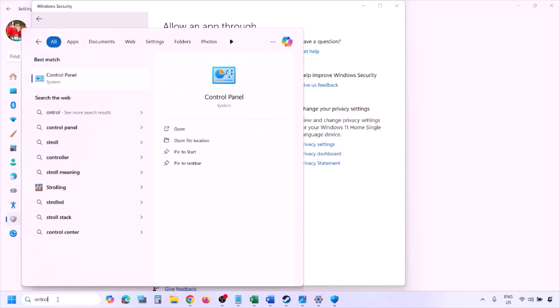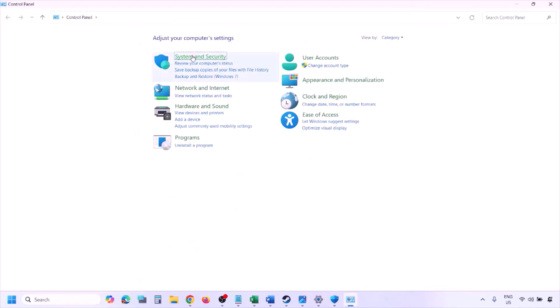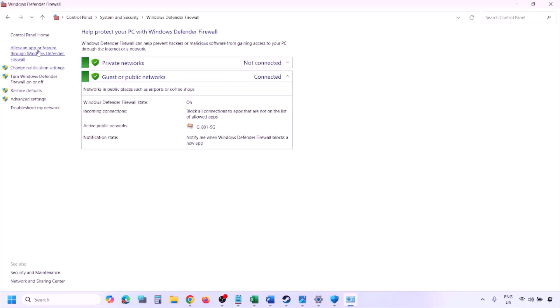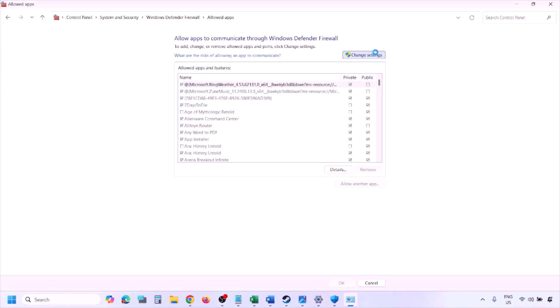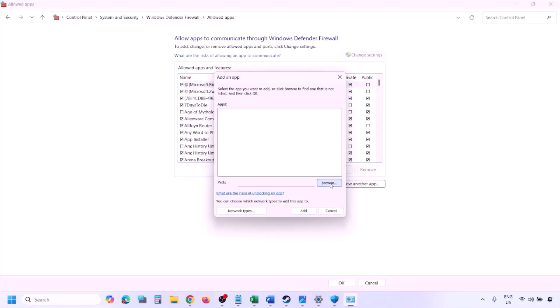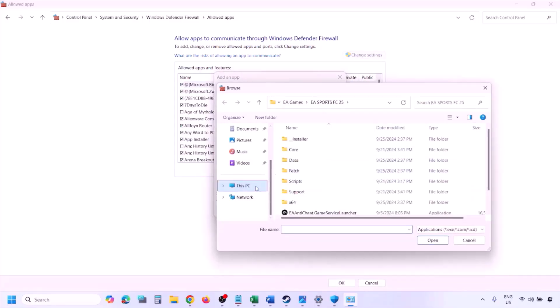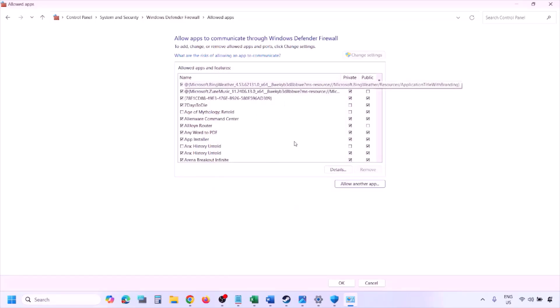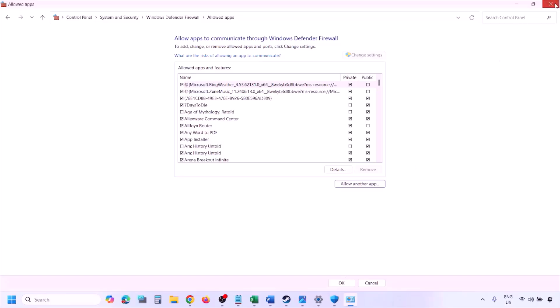You can do the same in Firewall. Type 'Control Panel' in the Windows search box, go to System and Security, then Windows Defender Firewall. Click 'Allow an app or feature through Windows Defender Firewall,' then Change Settings, then Allow Another App. Click Browse, go to the game installation folder, select the game exe file, click Open, then click Add. Once added, click OK and launch the game.